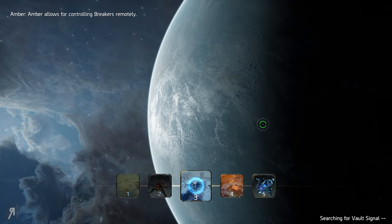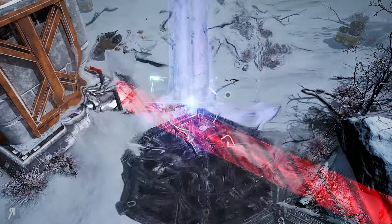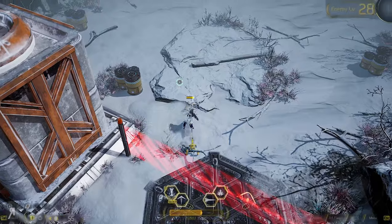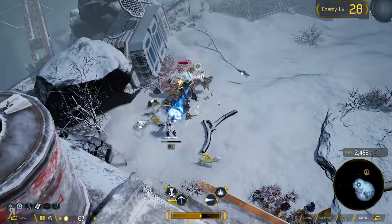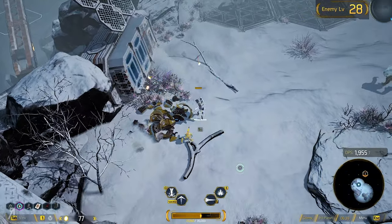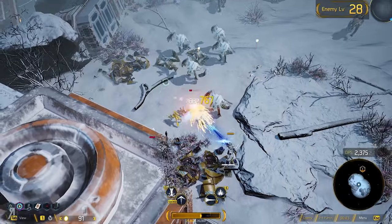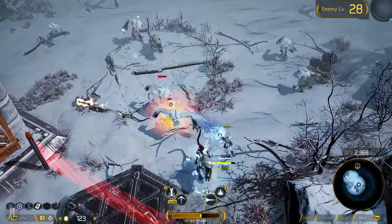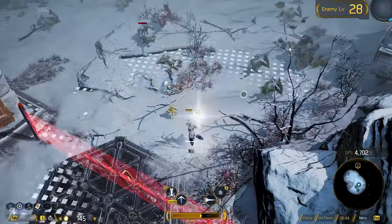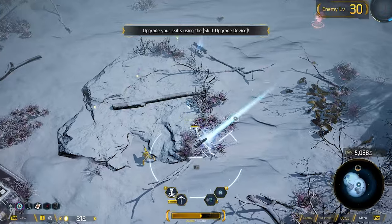Now we're on the next level — let's see what I can do here. This destroys these things — oh, this weapon is nice. Look at that, that is juicy. That does so much damage. And Ice Wave does so much damage too — okay, that's actually kind of crazy.